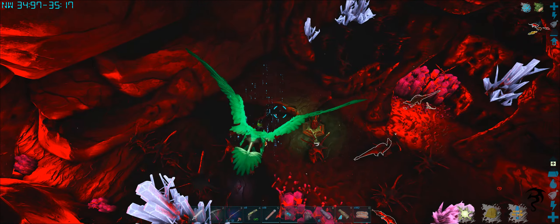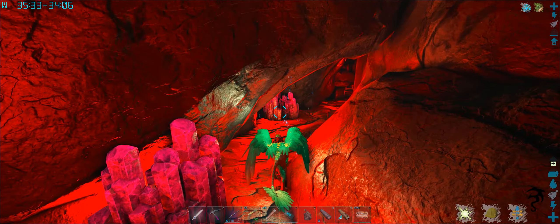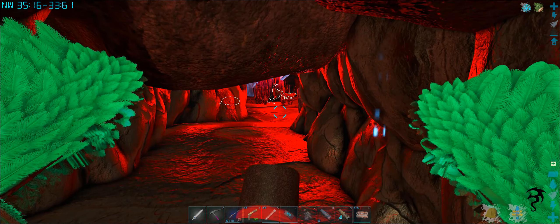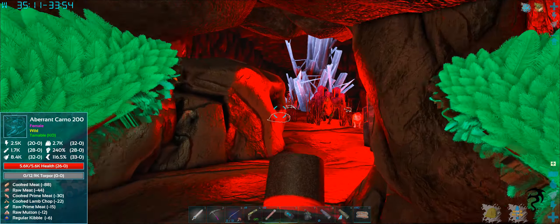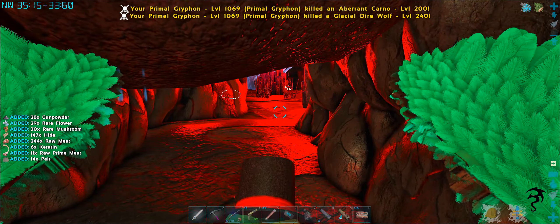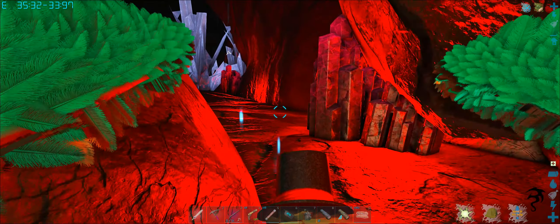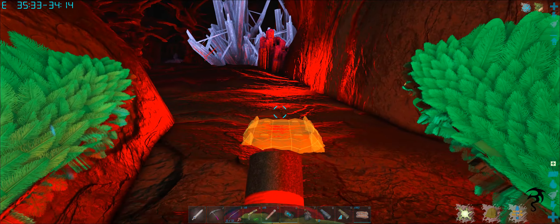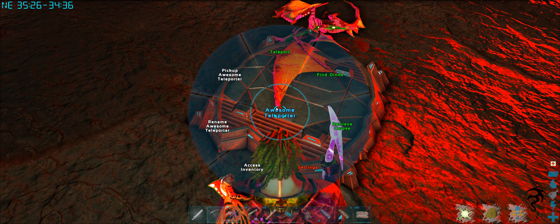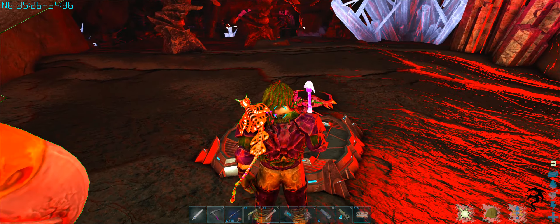I will confess, I did look up the GPS coordinates for the cave, but I really don't know how to get there. This might be it — this might be the cave. Alright, so there are the GPS coordinates: 35.33. I don't know, do we have time to do this or not? I don't think we do, and I'm not going to be able to fit anyway with this dude on my shoulder. That was a glacial direwolf. We're not going to get to do this today, but I will put a teleporter down right here and rename it: Element Cave.